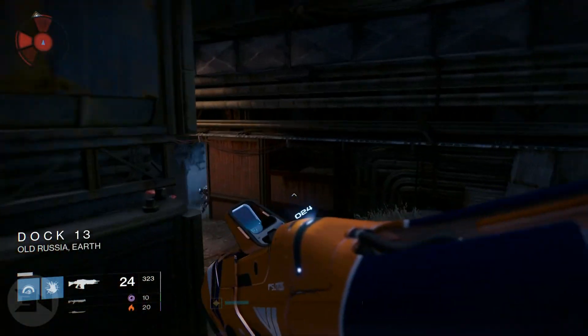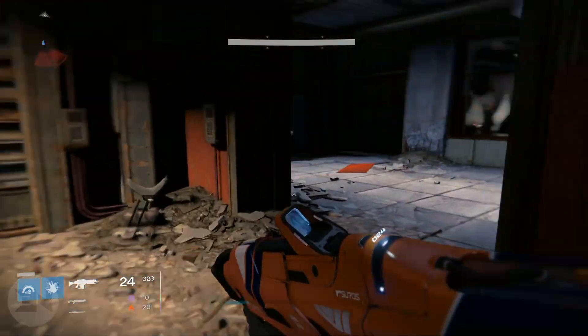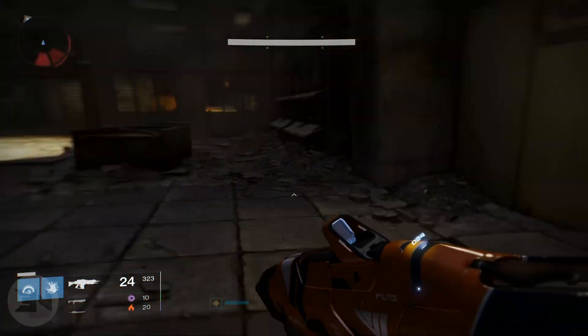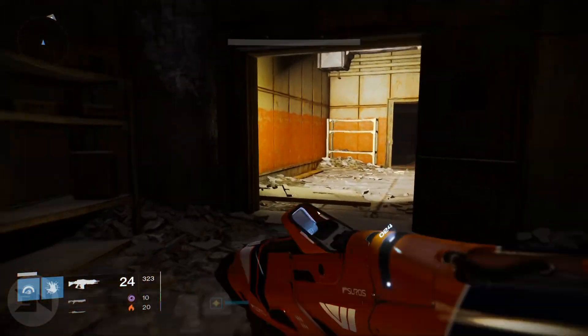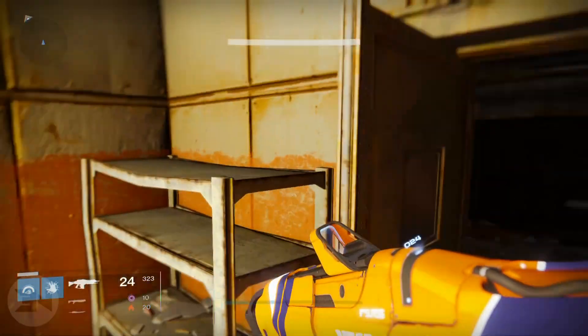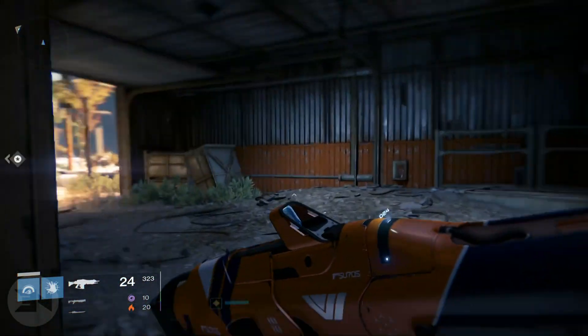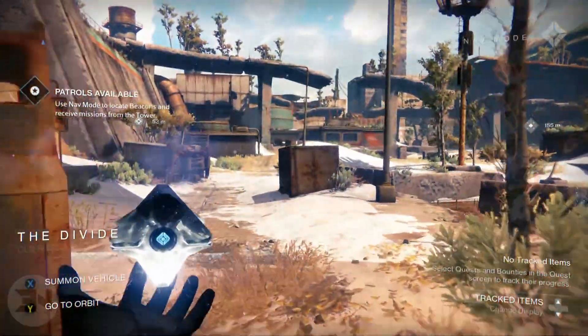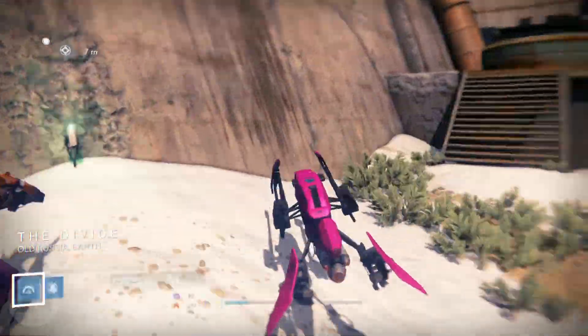If you're looking for reputation and engrams, strikes is the way to go. For patrol, the massive benefit is the high glimmer gain — so if you're looking for reputation and glimmer, go the patrol route. With patrols you don't have to put as much effort in — I was watching a TV program for 45 minutes of that 60 minutes, eating my dinner at the same time, and still didn't slow down because it is just so easy.